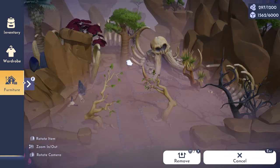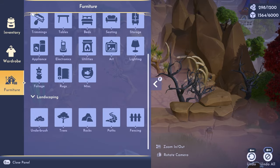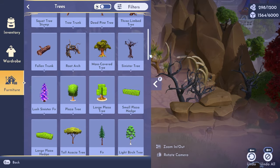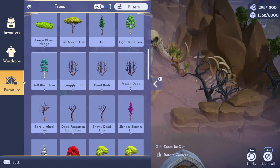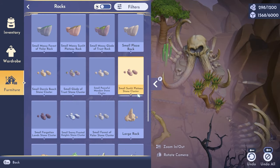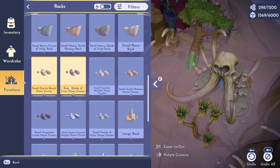I decided to keep Scar in this area because I liked how the fog contributed to his aesthetic. I don't think I would have got this effect in any other biome unless it was actually foggy outside in the game. I also was kind of just sick of running through this area with it being bare, as I had moved Scar to the sunlit plateau before I did this build.